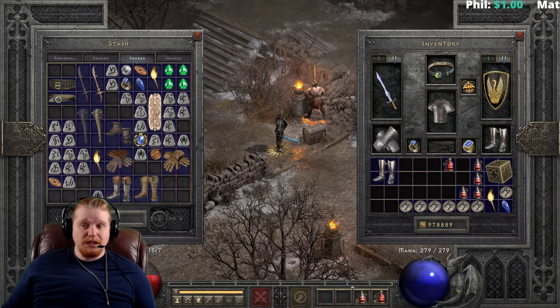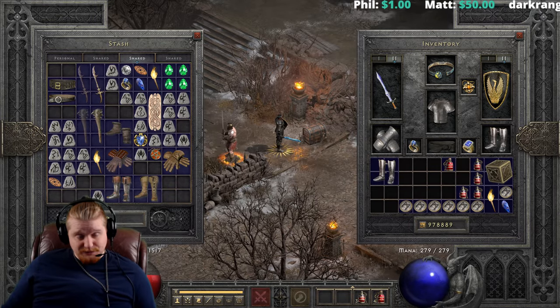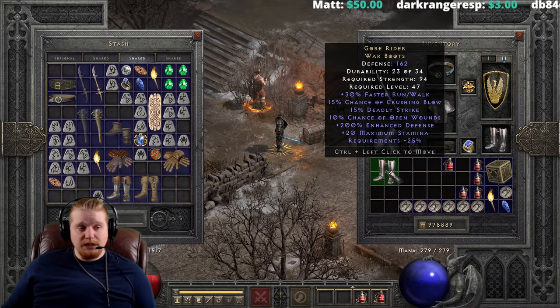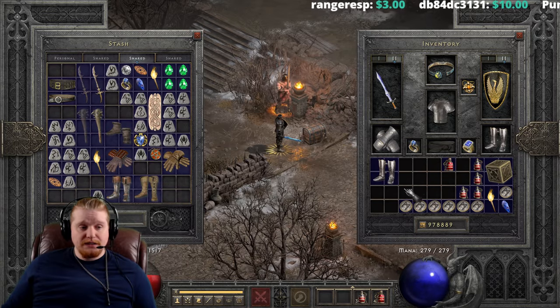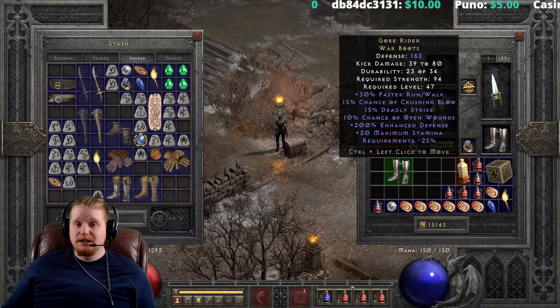The kick damage on these is probably one of the most important things for Assassins. You have to be on an Assassin character to see it listed, just like with shields. On an Assassin, Gore Rider War Boots have a kick damage of 39 to 80.